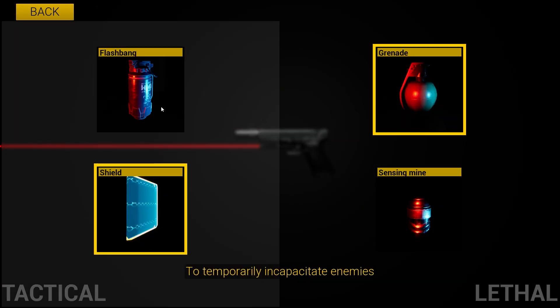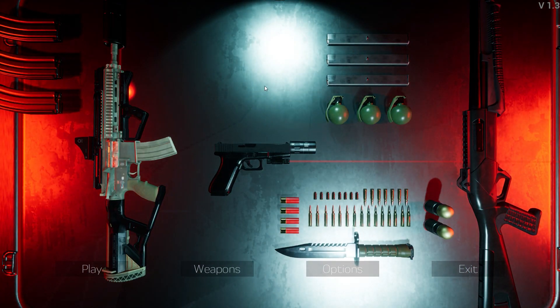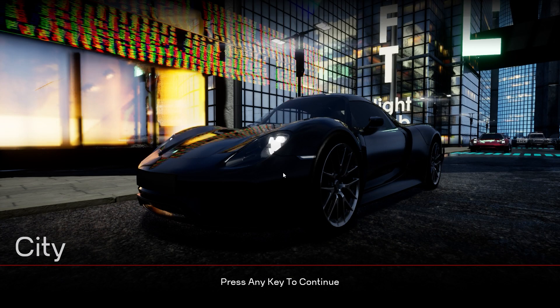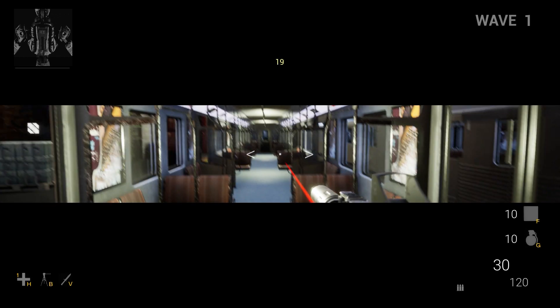Grenade and we'll do a shield. So that's my equipment. Let's play. Let's do city — a lot of cover. You know, if you can go in and out of buildings, which I highly doubt in this game because most of these just look like store-bought assets, and chances are there's no interiors to any of them. But let's find out. I don't even know what the game is — is it just hunting bots or?